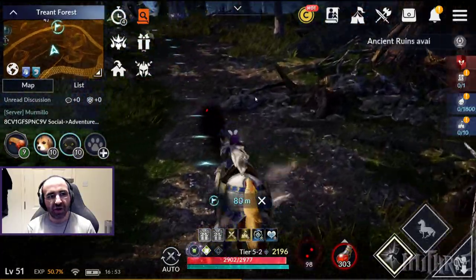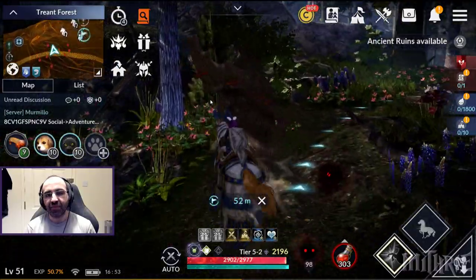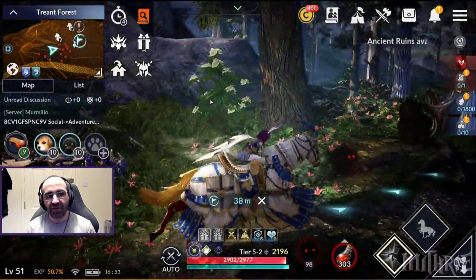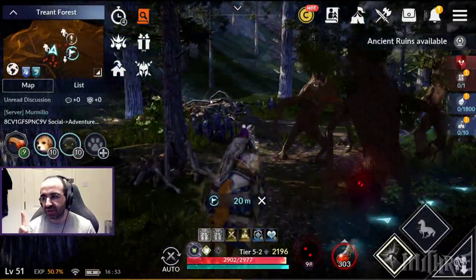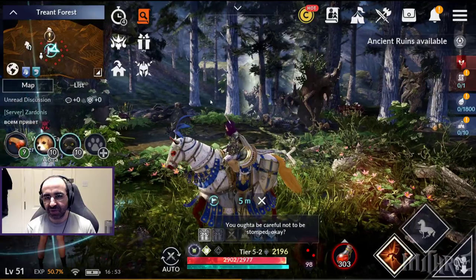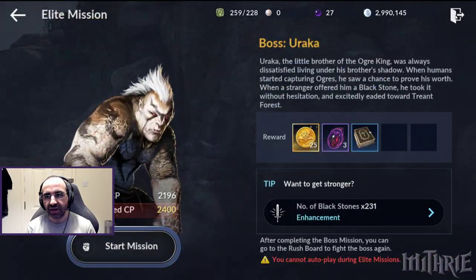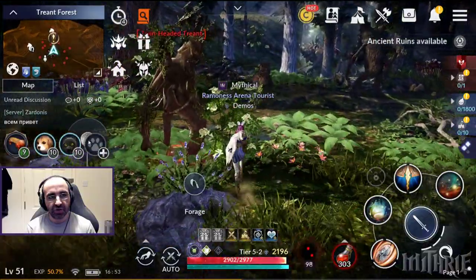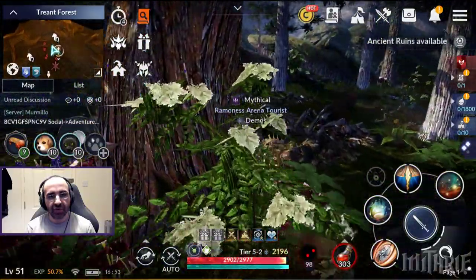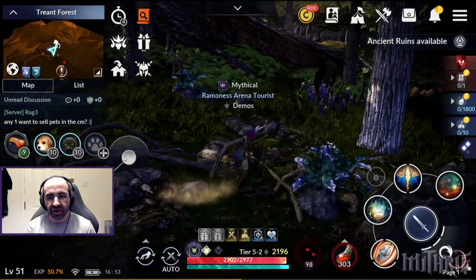The way it works is a horse will always be in the zone at one of these points. If it's not at the first place you go to, it will be at another — simple as that. Let's quickly go find one. Yes, there's a horse right there.